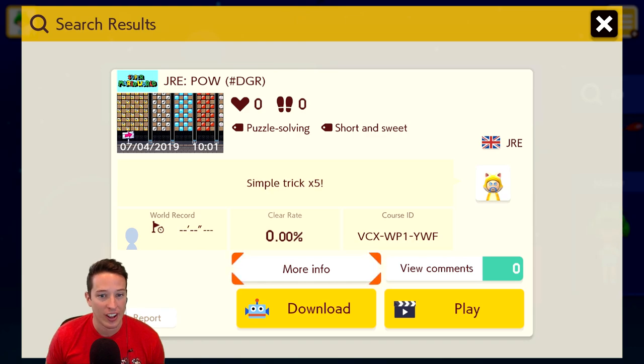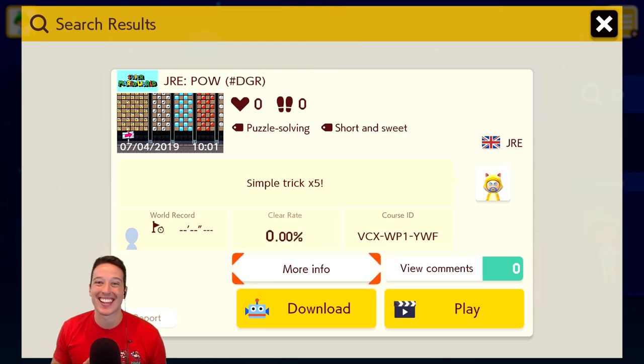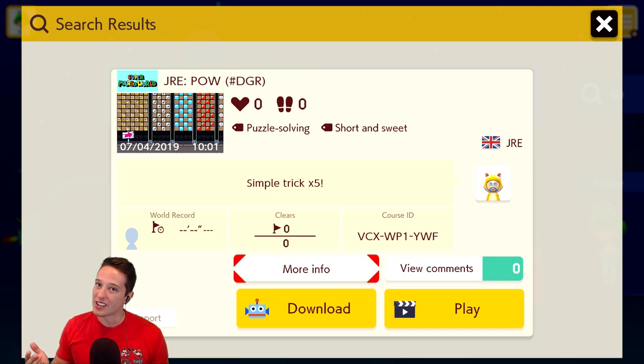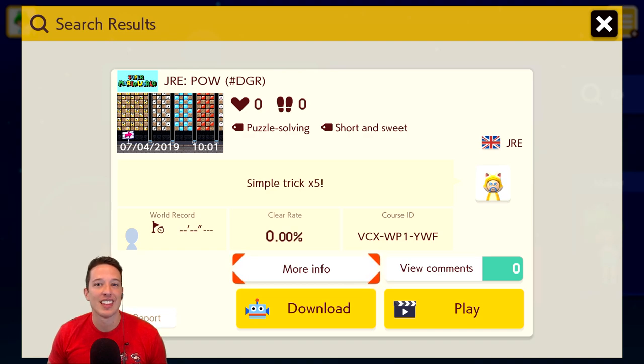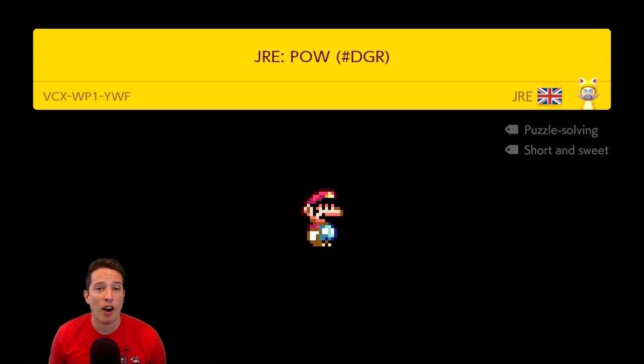Next up we have a level called JRE Pow hashtag DGR. This level has not been played - no clears yet - so we have once again another shot to get the first clear. I love first clears because they may take our world record, but they can never take our first clear. Let's go ahead and fire it up and see what's in store. Here we go with JRE Pow. I don't know if this is gonna be pal jumps.